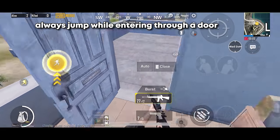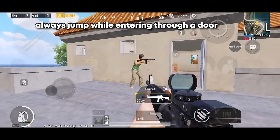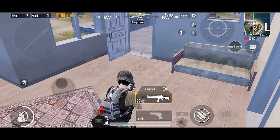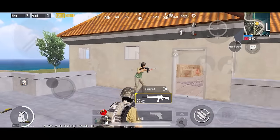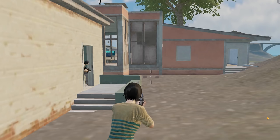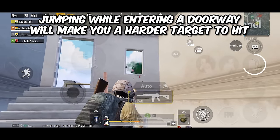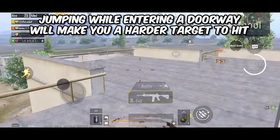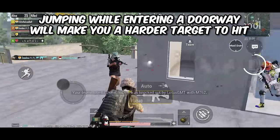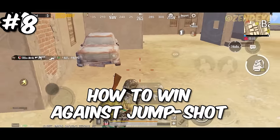Tip number seven: when entering through a door, jump at the exact location of the doorway. This increases your movement speed and makes you a harder target to hit — your enemy will miss shots. When you jump, your character gains a lot of speed, making you less vulnerable. I use this trick all the time because as soon as I jump it's very hard for enemies to shoot at me.